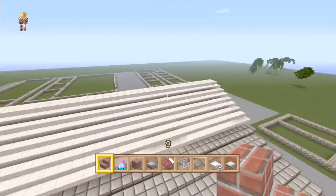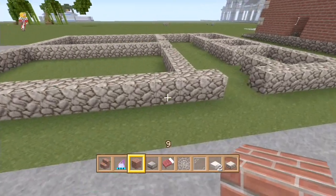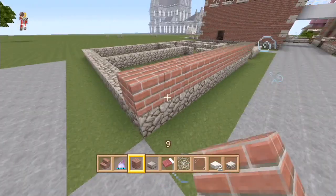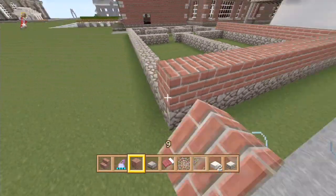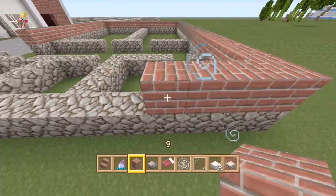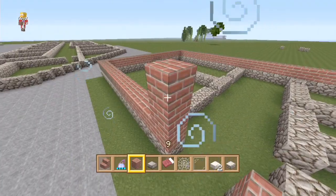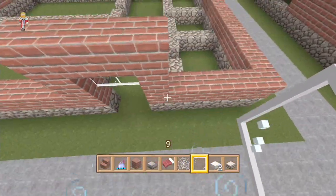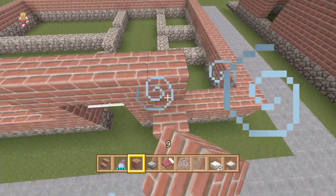We might do the insides at some point, obviously not this episode. I think we can quickly get this building done as well - this is the music block. There wasn't really much to it. This had the same sort of bottom as the main school - it had like a cobblestone foundation on it. So we're going to go around the bottom here with bricks first, because then we know the windows go on top of this level.